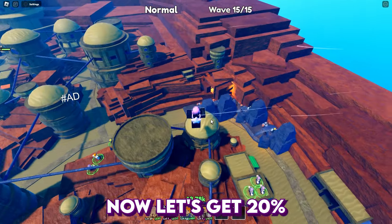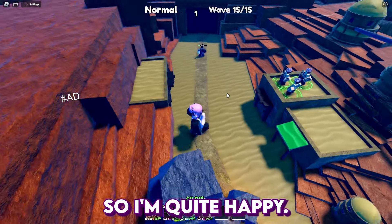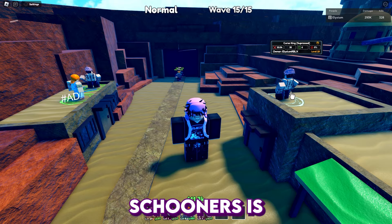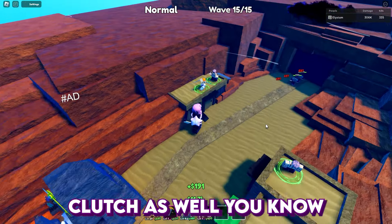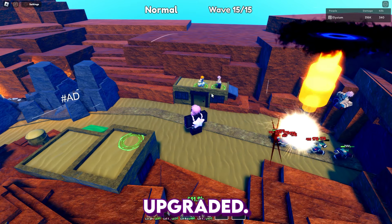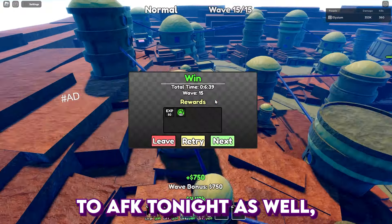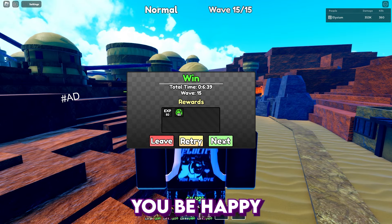We're going crazy now - we get 20% less on our summons soon which is awesome, we have both VIPs and I'm quite happy. Look at the boss - it's done, it's that easy. On to Wave 15, once again should be free. Sakuna is just too good man - the farms are coming in clutch as well. They don't even stand a chance against Sakuna. Probably gonna AFK tonight as well to try and get some stuff for the skill tree.